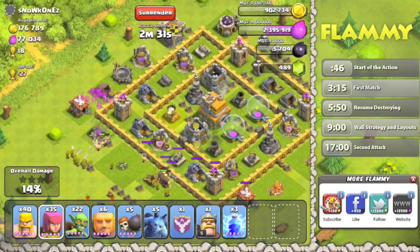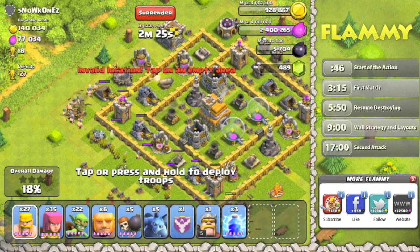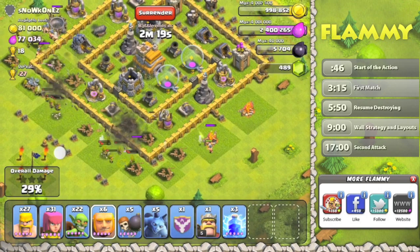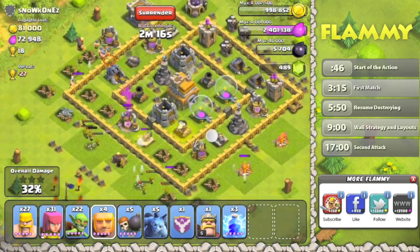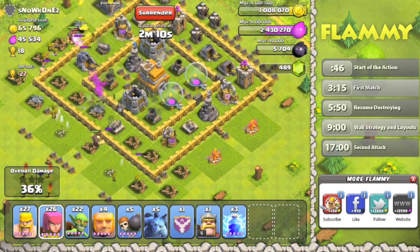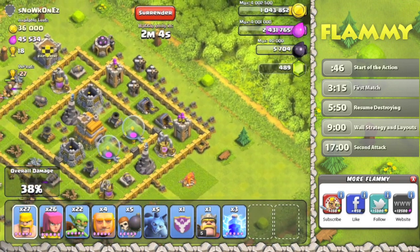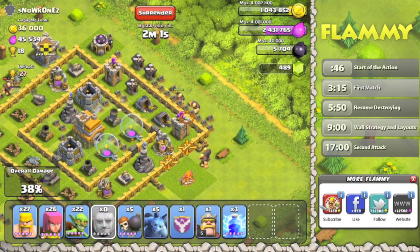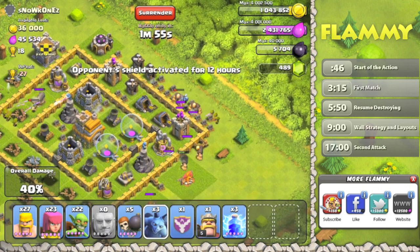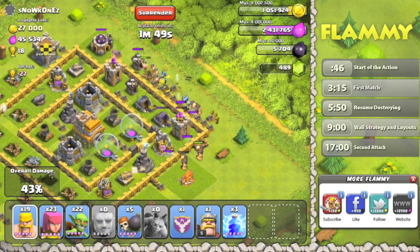They've got level 11 and level 10 gold mines, which is what's allowing me to get such a big loot bonus. They've got a lot of resources in them because this person is inactive. Thank you for having level 9 and 10 gold mines especially. Their elixir is at a lower level so I can't get quite as much of that. Now the rest of our troops are going in over here on this side. Bringing in the minions — archers took out one minion but those minions should do good.